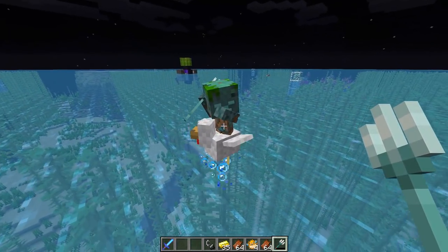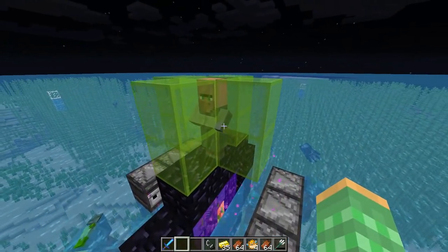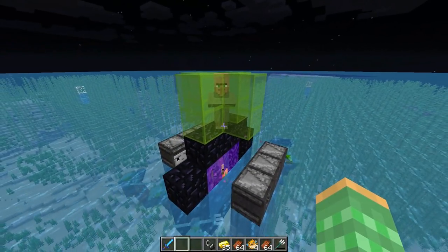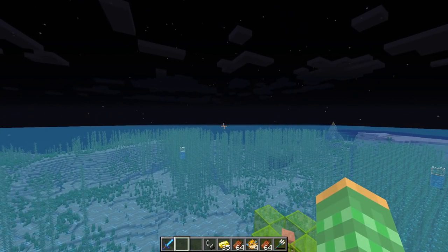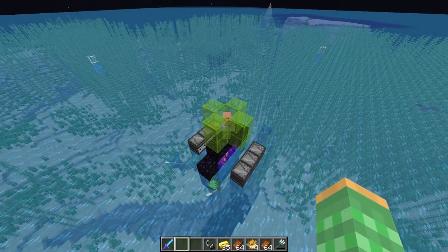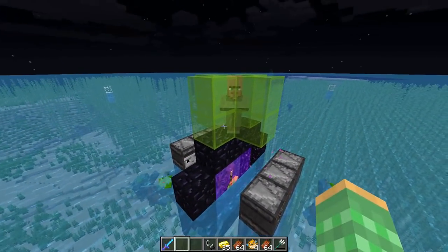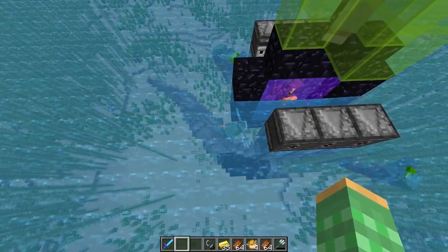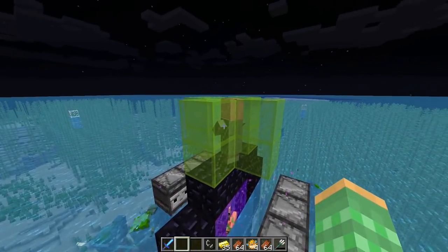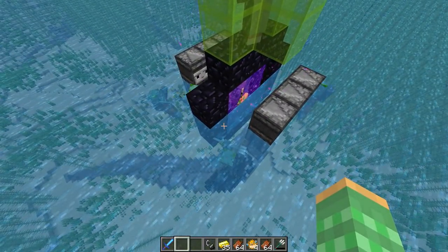Here's a naturally spawning drowned that is riding a chicken jockey, and he also has a trident in his hand. The hardest part about my farm is getting a villager out here into the middle of the ocean. What you could do is find a village that is somewhat near the ocean, put the villager in a boat, move him out here, and then get him up on top. It is also possible to use an iron golem to attract the drowns, working very similarly to how a zombie needs line-of-sight to an iron golem, though the drowns could throw tridents at it, which isn't the most effective way.